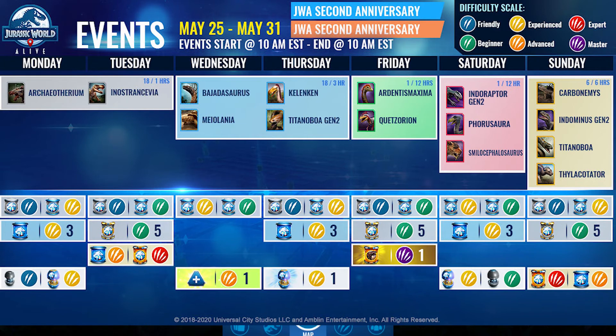From Wednesday to Thursday you have Bagetosaurus, Molalania, Klenican, and Titanoboid Gen 2. Now if you want to go for hybrids — all of these creatures do have hybrids — but I think the only ones you'd really want to dart are probably Bagetosaurus or Molalania.